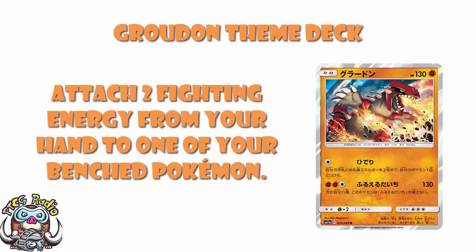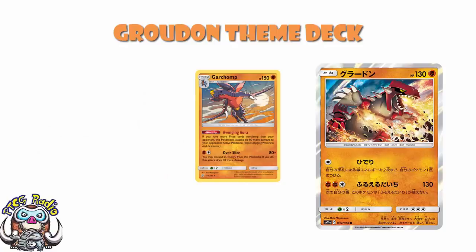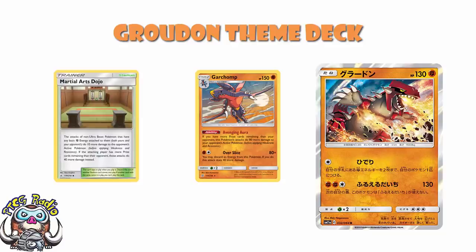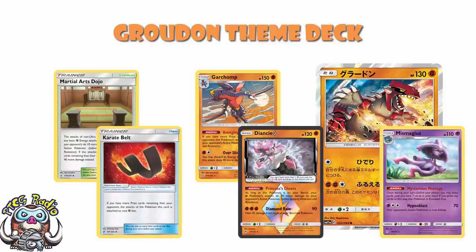We actually get a free-free-two line of Garchomp, which I'm assuming is the Garchomp from Unified Minds. It hasn't proven particularly good yet because we don't have any good Pokémon search at the moment, but as soon as we get decent Pokémon search, keep an eye out — this is going to be awesome. It does 80 damage base for two energy, but if you discard an energy you do 120, and if you're behind on prizes you do 200. Outside the theme deck, pair it with Martial Arts Dojo, Karate Belt, Diancy Prism Star, and Mr. Mime to guarantee you're behind on prizes and you've got the makings of a really, really fun deck.